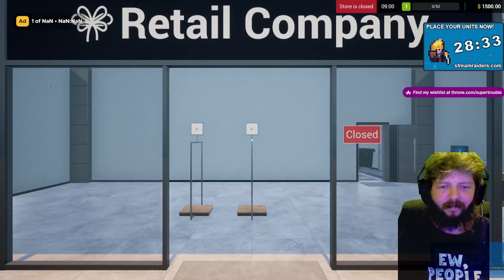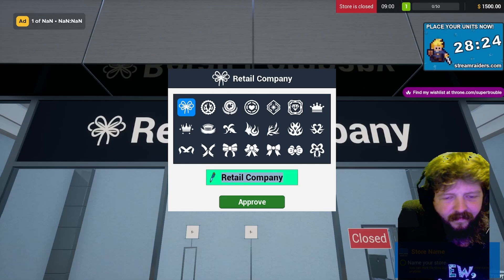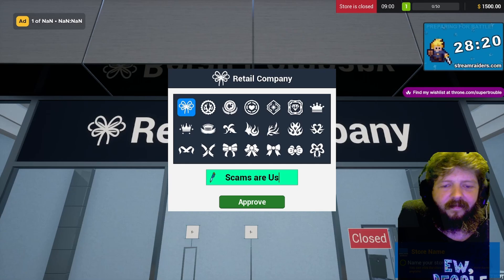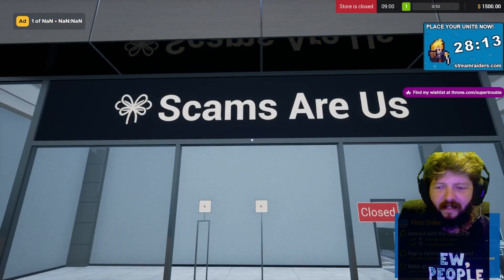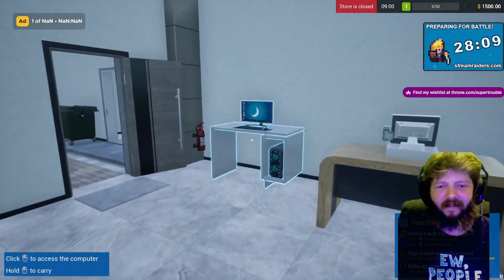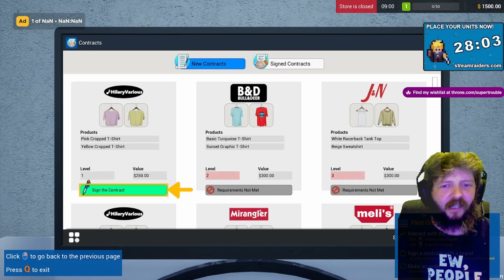Name your store. Did I win? Interact with the competitor contacts — I have contacts. I just got here.